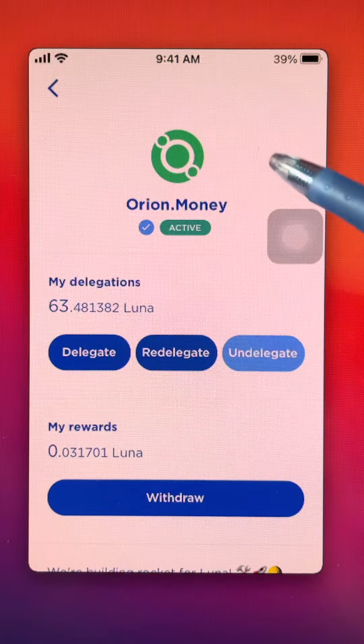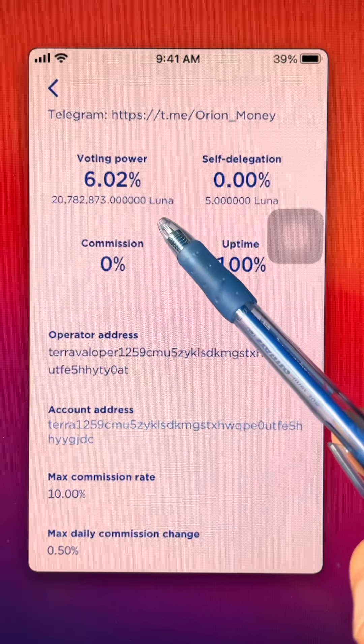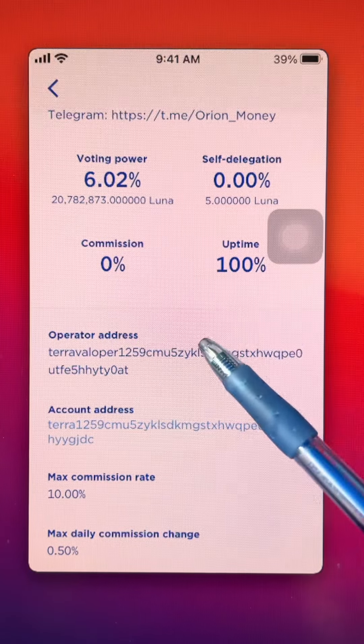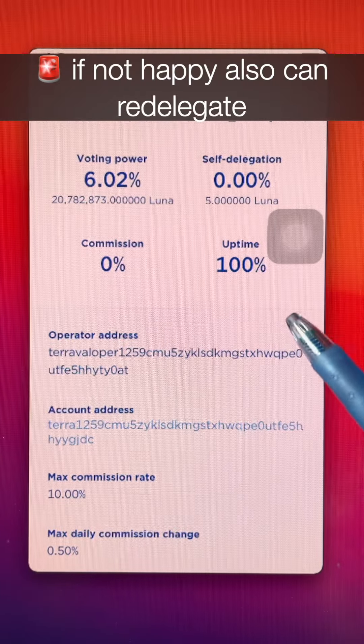Now how do we know which one to choose? This is Orion Money — I actually stake my Luna with them. They have a voting power of 6%. Typically, it is not recommended to stake with the top 5 validators because you don't want the power concentrated at the top. However, I am interested in the Orion airdrop, so you can stake partial with them and stake partial with others.